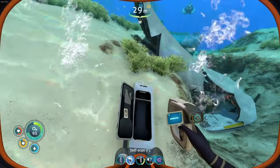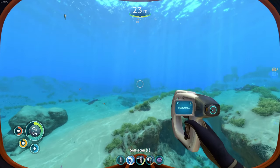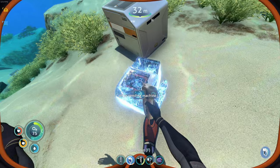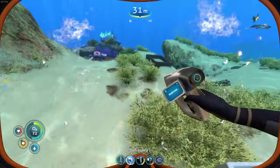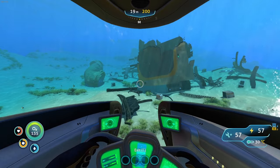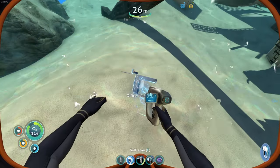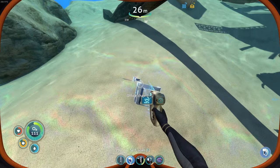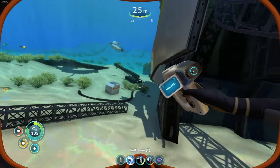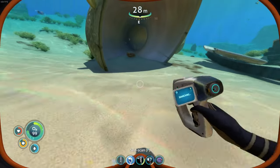That looks like a big wreckage over there actually. Ooh, coffee vending machine — I mean, I'm not a coffee drinker. Maybe it can be converted into a tea vending machine. Yeah, that's a wreck — a fairly big one as well. I think I have been here though. Office chair. I do think I've been here, it looks familiar, and I have had this radiation helmet for quite a while. New blueprint acquired. Maybe I have been here. I'm just going to keep sailing around until I find stuff I haven't found before.